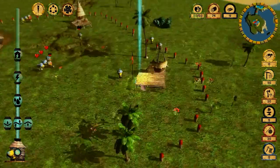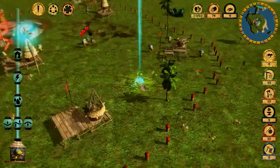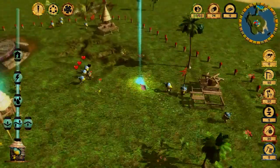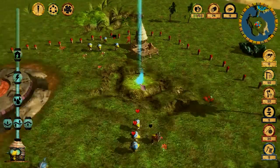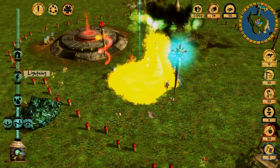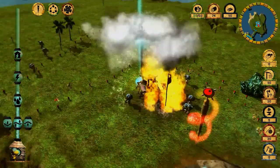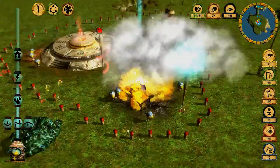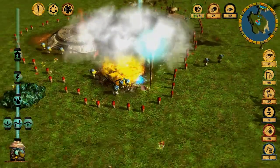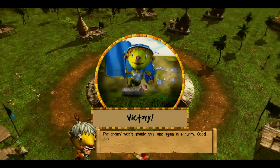These two wood camps will be automatically destroyed because they have no worker. This last wood camp has to be destroyed. Let's use the lightning ability. The enemy used the rain ability, but I don't know how much that will help them — it looks like we are victorious!